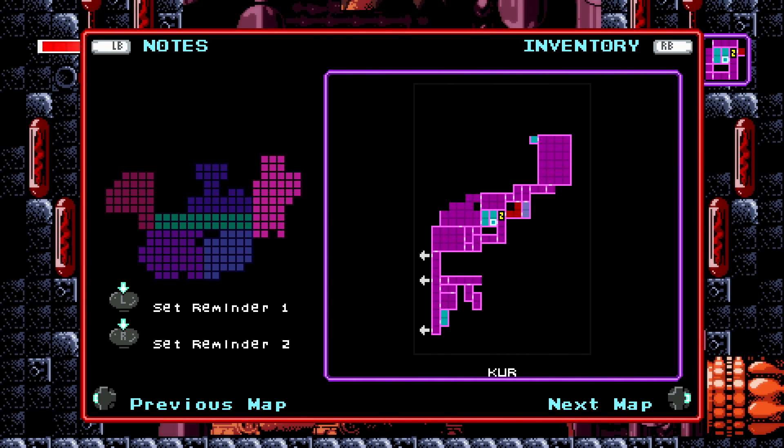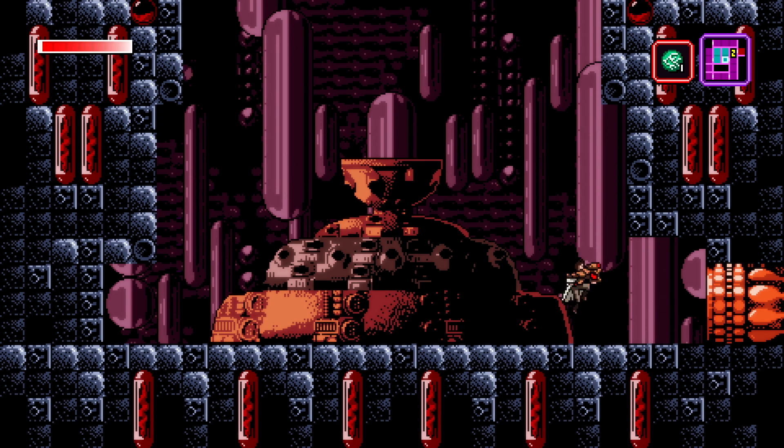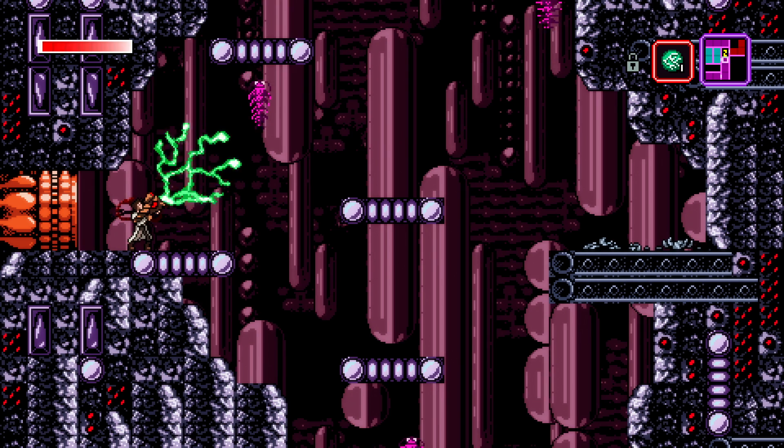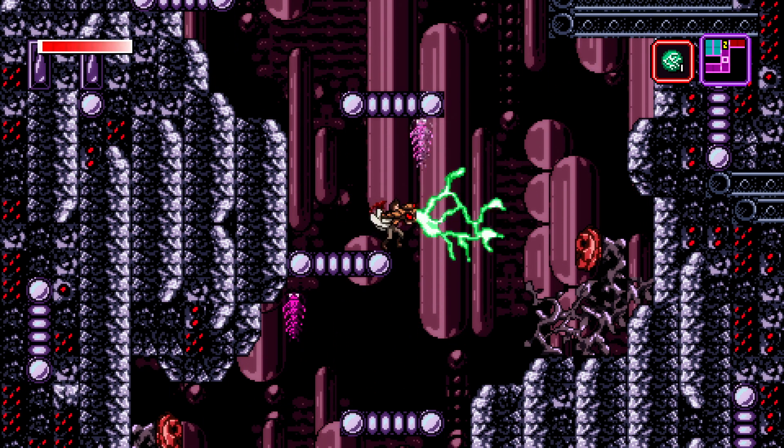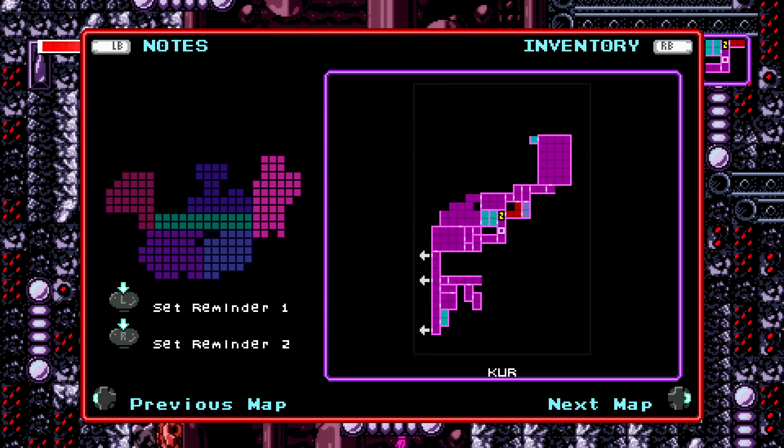Okay, hello everybody! It is Super Stupidy and I am back with some more Axiom Verge. Last episode we collected the grapple hook — good old grapple hook — and this episode we're gonna go looking for places to use it.